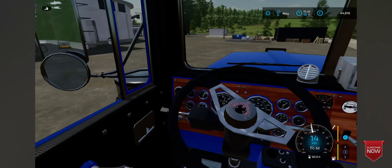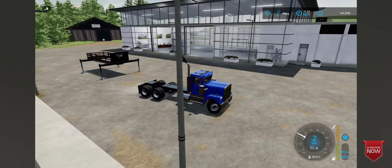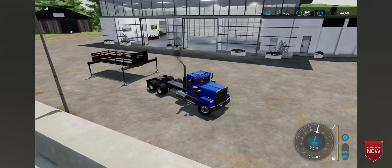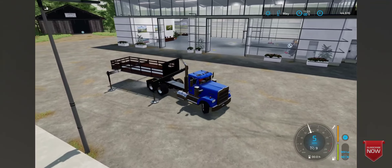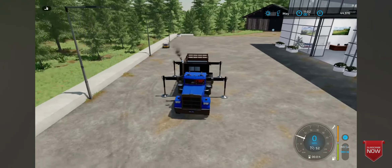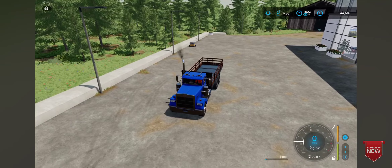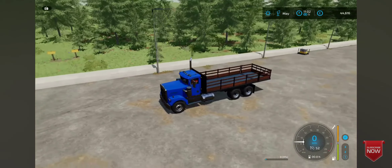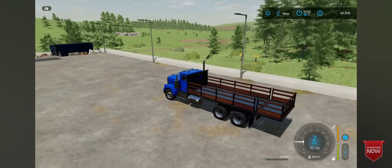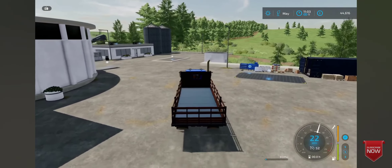A nice little feature — I didn't actually notice it had the doors shut, that's nice. What you're going to do is just reverse up to your trailer. It will prompt you to connect it when you get close enough. You'll hit X and it will jump in the air and connect. And there you have it — you've got your autoload trailer.